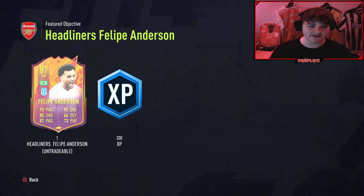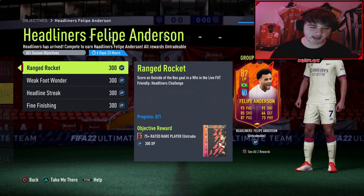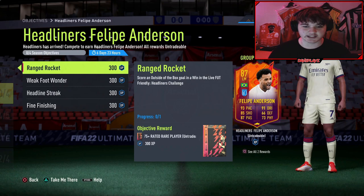Now if you guys don't know how headliners works, if he can inform he'll get upgraded, and also if Lazio, the team he plays for, go on to win — I'm pretty sure it's four in a row — then he'll also get upgraded. What a card this looks like; he looks much better than that Insigne. His numbers are up and the fact that he's free is simply unreal. If he was an SBC in my opinion he'd be 100,000 coins plus, so it's actually crazy of EA to put him out to get for free via an objective.